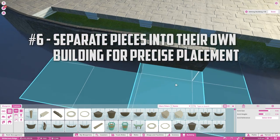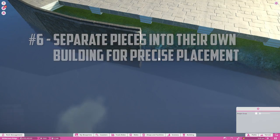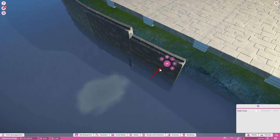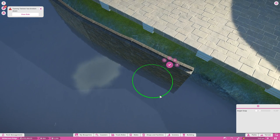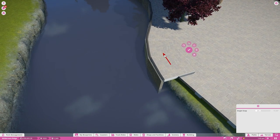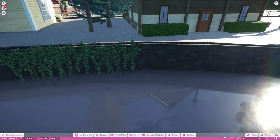Walls, roofs, and several other building pieces are constrained to a grid. Sometimes you want to make an angled wall, but the piece doesn't exist. The way to get around this is to separate the pieces you are trying to duplicate into their own building. Then, if you exit edit mode and select the building, you can duplicate the whole building and place it wherever you like.